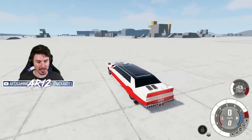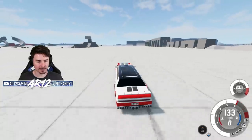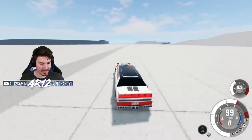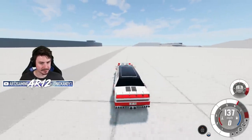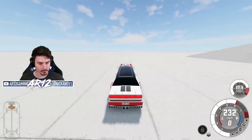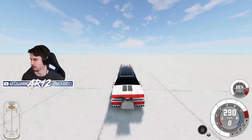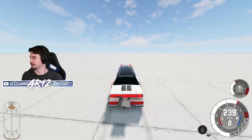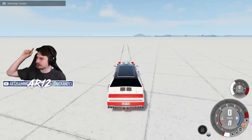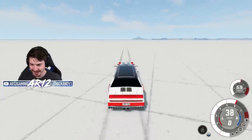Off to BeamNG Drive we go. He doesn't sound so bad actually. Do we think it's the world's fastest limo? The Ferrari was able to go 180 miles an hour - let's see if I can beat that. We've got our traction control on... 290 miles an hour! Guys, we beat the Ferrari! That was 290 miles an hour - I think that makes us not only the fastest limo in the world, but possibly the fastest car in the world right now.